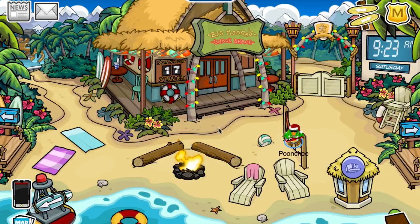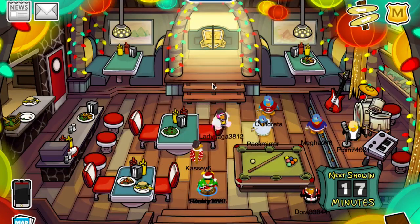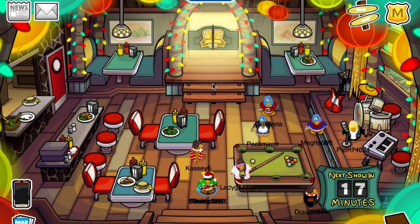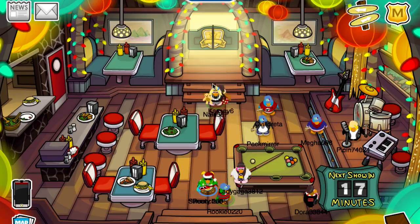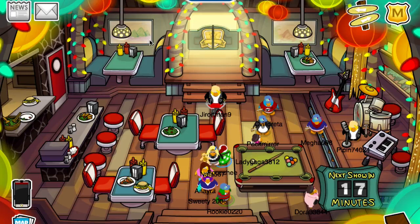I actually practiced a bit before I made this video, so that's why I'm pretty good at it. At the previous takeovers, I don't think there was any glitch like this. Probably the last one was maybe the Hollywood party — you could do it with the stairs. And then at the Ultimate Jam, you could do it with Stage 2. You want to click this corner, like this very corner.